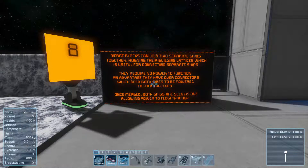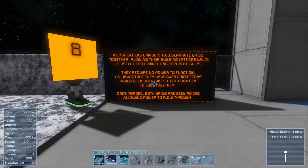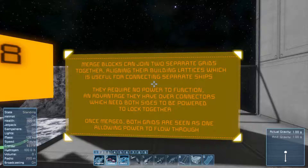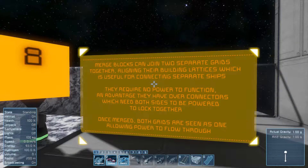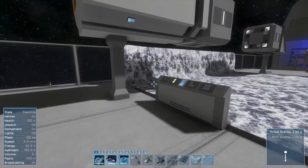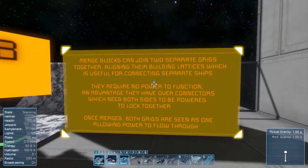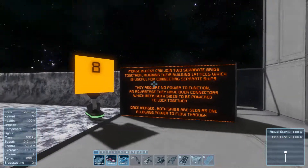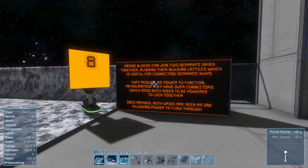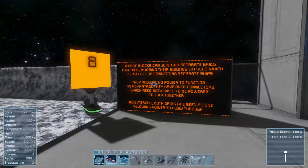You ever get the feeling while doing a tutorial that maybe you might not understand this game? I may be dumb but this makes no sense. I think I understand what they do by just hitting the button back and forth, but after reading it one time I had to reread it like three times. I don't know how you would merge ships.